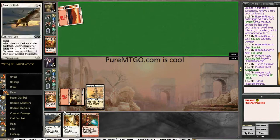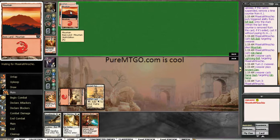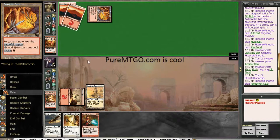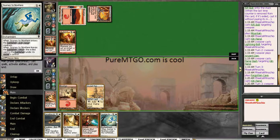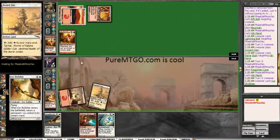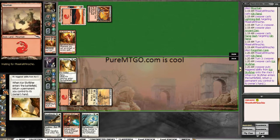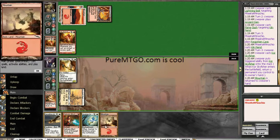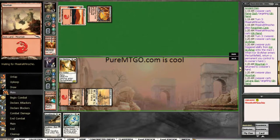Next turn is likely a Squadron Hawk, I think. No, it's got to be a Core Skyfisher. Or neither. I think I'll actually do Skyfisher bouncing the Mountain, replay it and Galvanic Blast the Kiln Fiend. That sucks, I'd like to use this Journey, but Kiln Fiend is really dangerous coming from Burn.